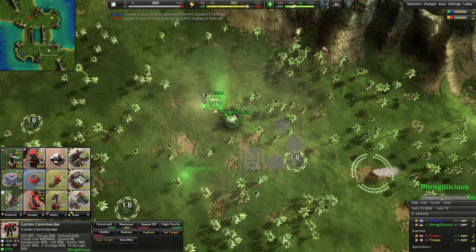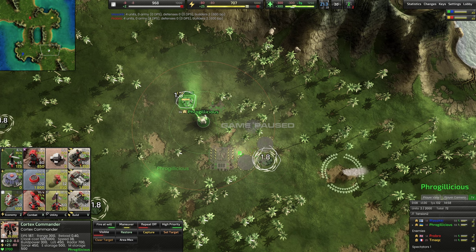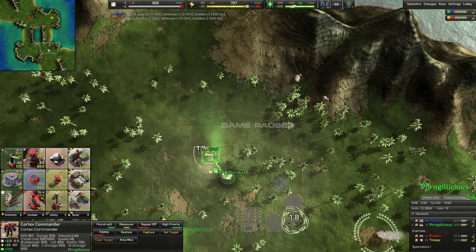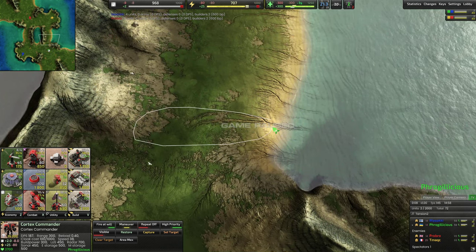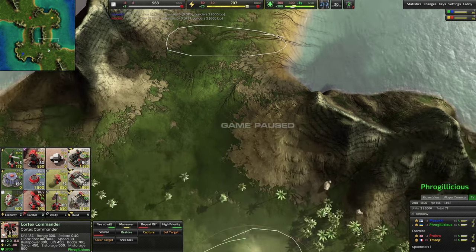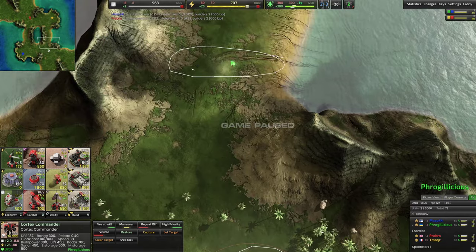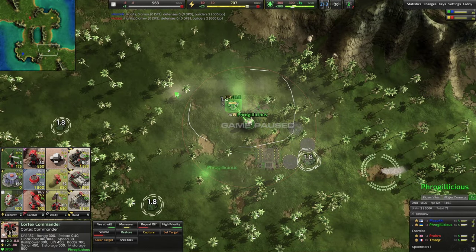Right away, I see you're grabbing this node first and then walking back to grab this second metal extractor node. That basically means anything built afterwards is going to be around that location, because you don't want to walk your commander and waste time before building. I would actually recommend grabbing this closer node first and this second node, which puts your buildings a bit closer to the choke point — it's going to be very important to grab that choke point so it's harder for the enemy to slip scouts in and do damage in the back.